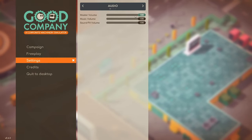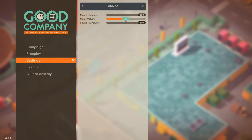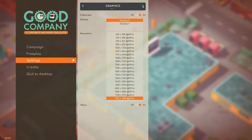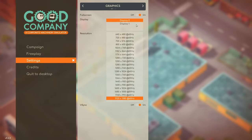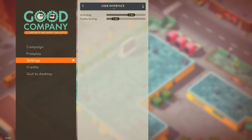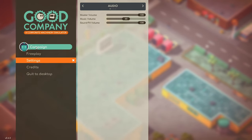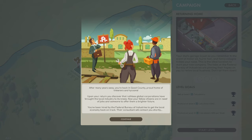Quick look at the settings — master volume, music volume, we'll turn that down about halfway so it's not too loud. Graphics — everything is as far as it can go. User interface — yep, cool. We'll go campaign mode and see how we go.